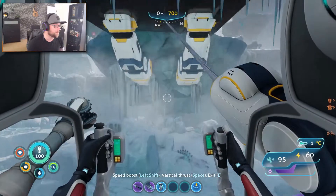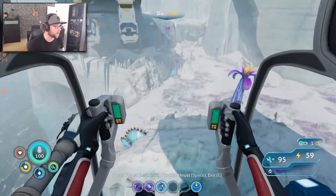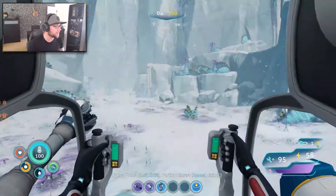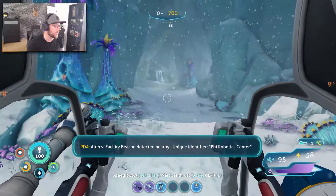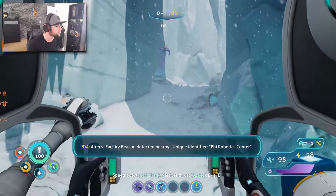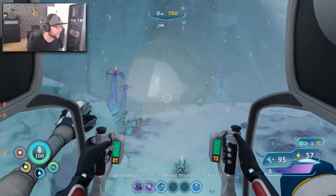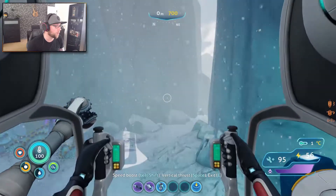But first, we got to try this. Nope, that's not making it. That is not making it at all. Okay, so I'm about 1,000 meters east — which would be west. If you look at it from the base, it's about 1,000 meters west. You need to be detected nearby. Unique identifier. Fire robotics center. Okay. Where do I go? Where is that? Is that this way? I'm just going to walk in a random direction. I don't even know where.